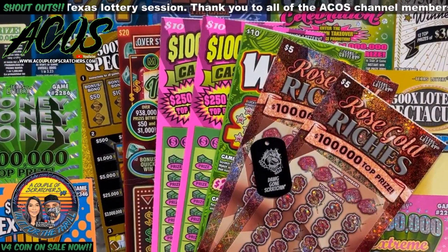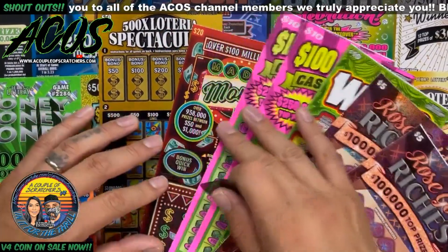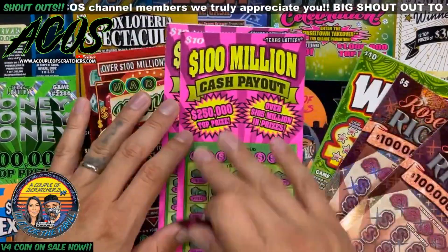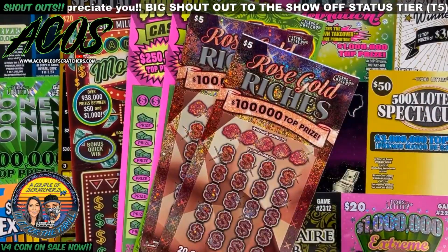Hey guys, welcome back to a couple of scratchers. We are here with a $110 session. Got a $50 500x Loteria Spectacular new edition gold, a $20 Mad Money Multiplier, two $100 Million Cash Payouts — these are from two different stores — picked up a $10 Wild Tens and two of the new Rose Gold Riches. Start off with those first.